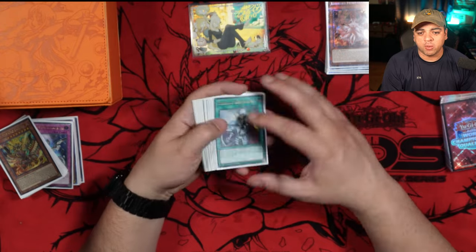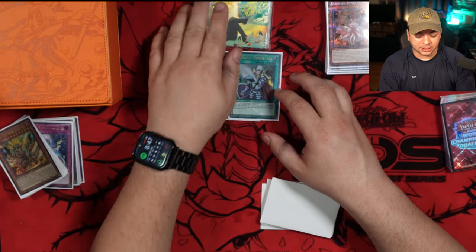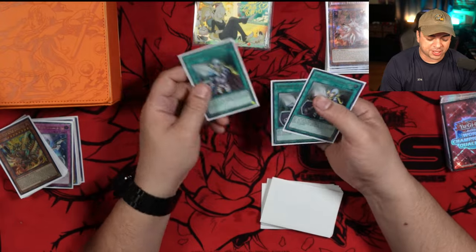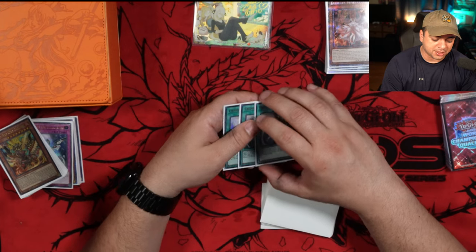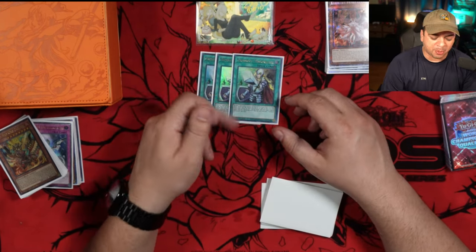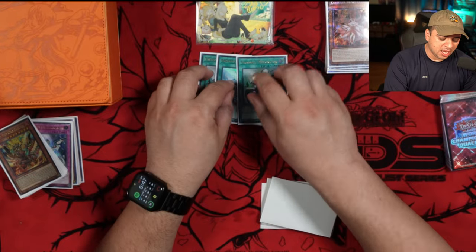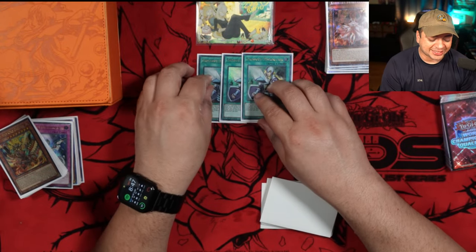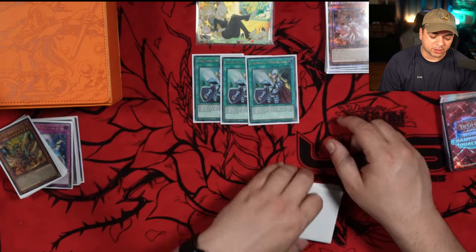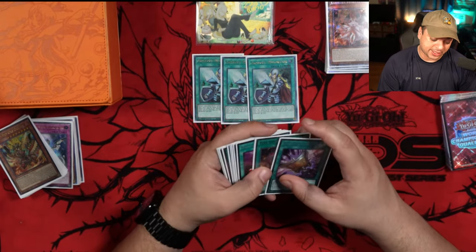This deck would normally be 41 cards, but I decided to throw in a playset of Crossout Designator to try it out, and Crossout was insane. If you have an opening hand with Snake Eye Ash and Crossout Designator, you just feel infinitely more confident going into your plays. It becomes a negotiation — do I Crossout the Imperm now or do I wait? I really like Crossout Designator a lot. I think it's an excellent card and a lot of players undervalue how good it really is. This is a must-have for our list while we can still play it.